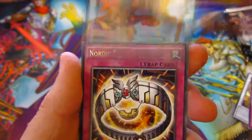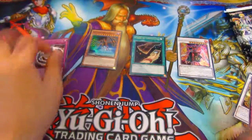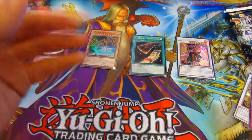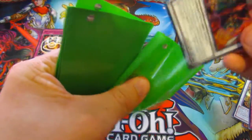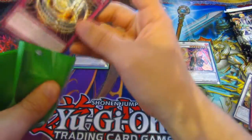And then our Rare — we have a Nordic Relic Migan Chord. I do apologize if I'm butchering these names; I'm not very good at these pronunciations. I do try, but sometimes it doesn't work out.